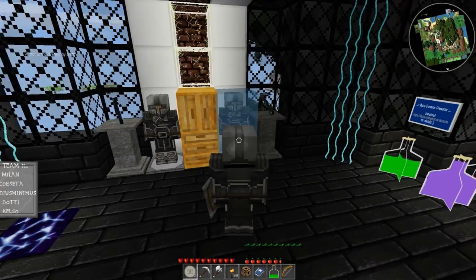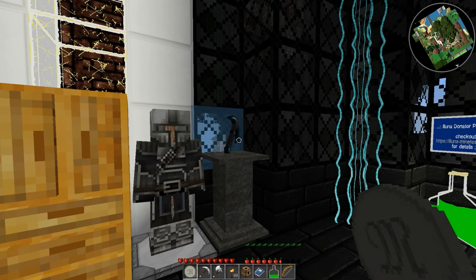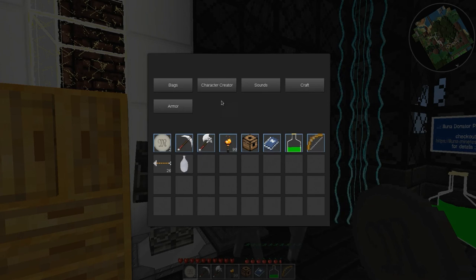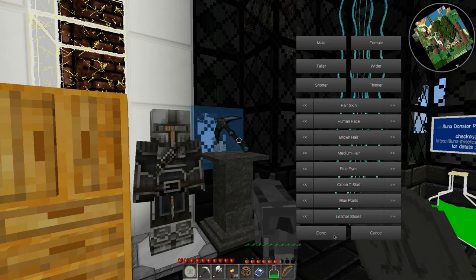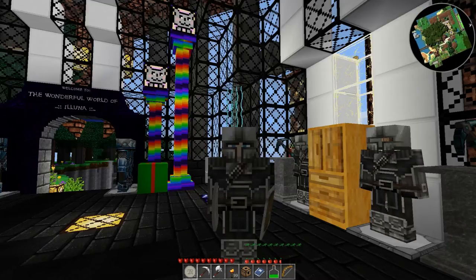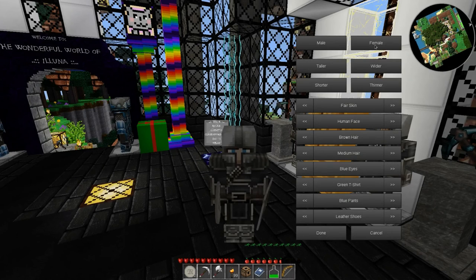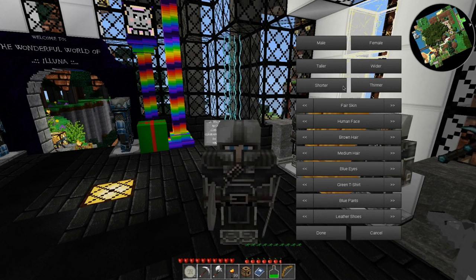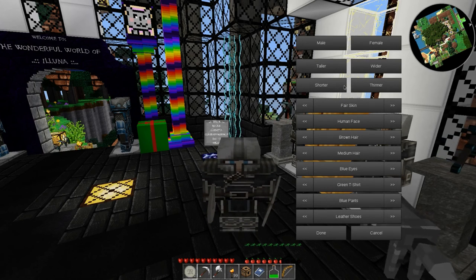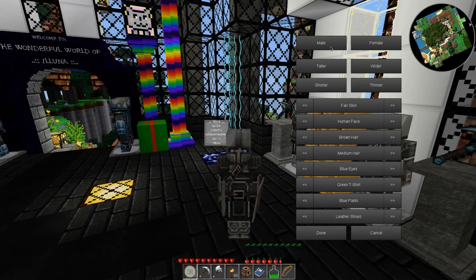I want to be dragon boy. I'm wearing armor, so let's take a quick look at the character creator — we can actually change things here. You can change your character from male to female, make yourself taller, wider, shorter — make a little elf thinner. That's pretty cool. I think I'll just go back to my default male.